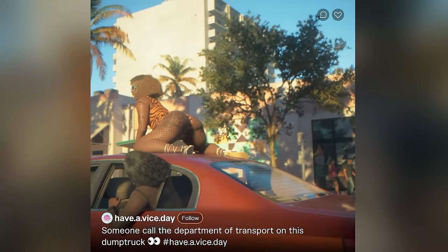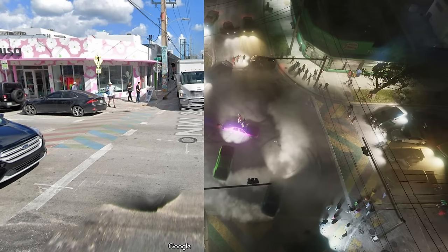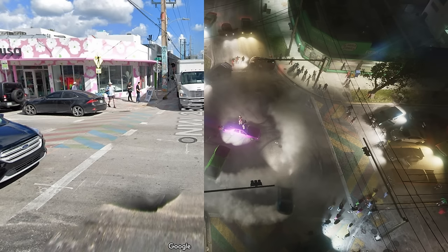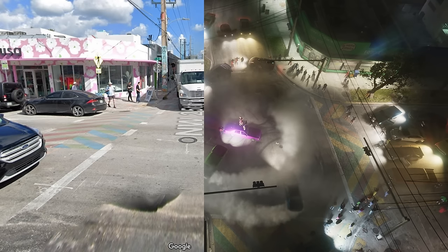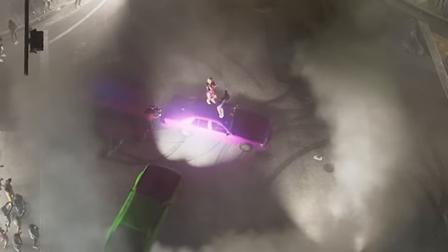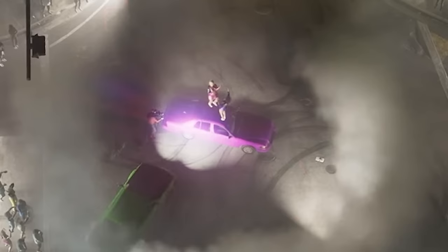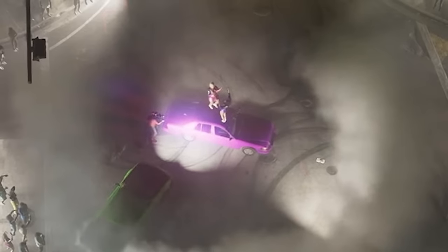The next scene is another look at Wynwood in real life compared to in-game — from the building on the corner to the paintings on the sidewalks, confirming the exact location. In the middle of the road, it looks like some sort of music video is being shot, as there is a man with a camera on his shoulder.